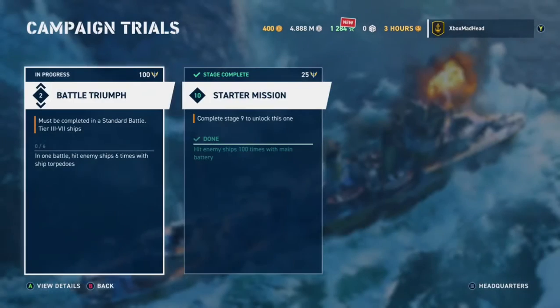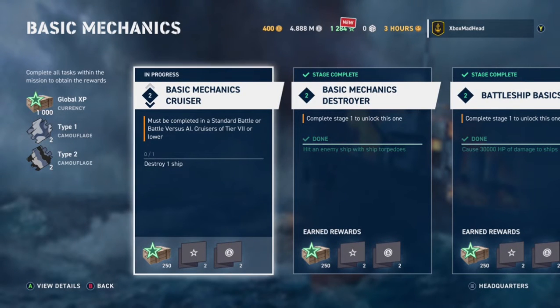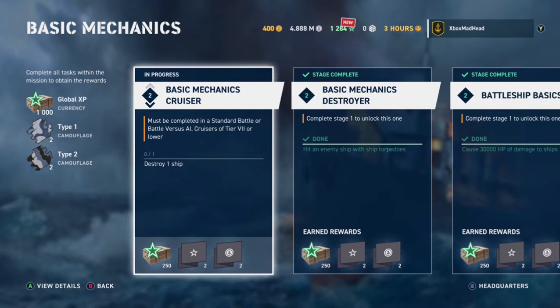You'll obviously complete that torpedo challenge because you have to use a destroyer or cruiser - battleships don't have torpedoes. Under Basic Mechanics, you get extra rewards. One task is: complete a standard battle as a cruiser of tier 5 or lower and destroy one ship.